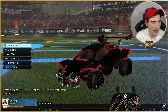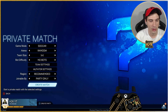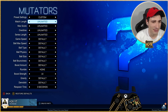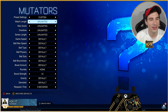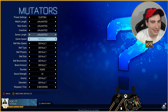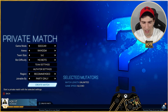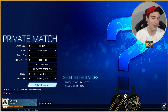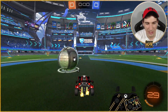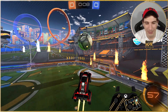Here's what we're going to do. Go to Play, create a private match. Go to mutator settings. Put the match on unlimited. Then go to game speed and put that on slow-mo. The only mutators you need are unlimited and slow-mo. As you can see, the gameplay is extremely slow, which gives me time to talk about setups.